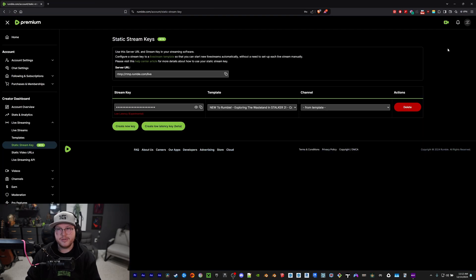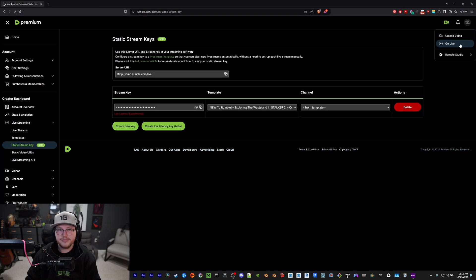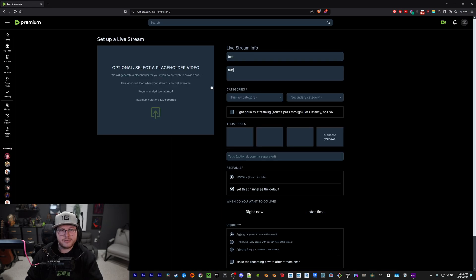What I end up doing is clicking 'go live.' You'll see I have templates here, but you probably won't — I'm still brand new to Rumble and kind of accidentally made templates. We'll go through this and give an example.